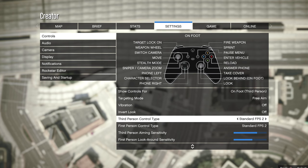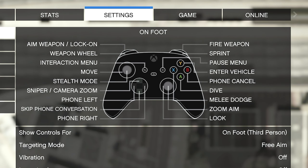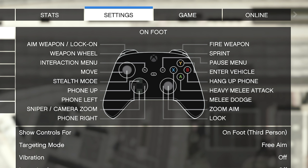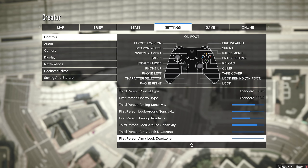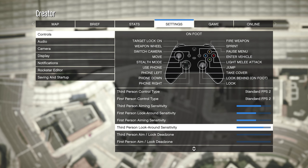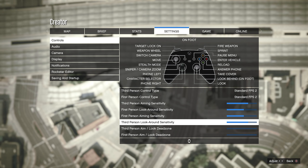Two settings you definitely want to try out are the third person control type and the first person control type. If you set these to Standard FPS 2, the main thing it changes is where your Sprint button is located — instead of pressing A on Xbox or X on PlayStation, the Sprint button becomes your right bumper. This means you do not have to move your thumb from the thumbstick, making it much easier in PvP situations where you need to sprint while aiming or checking your surroundings. Definitely give them a try.